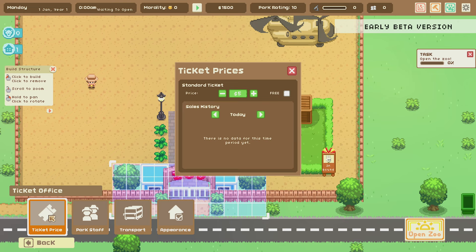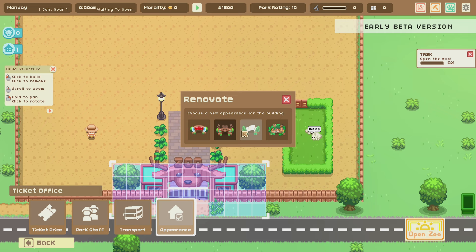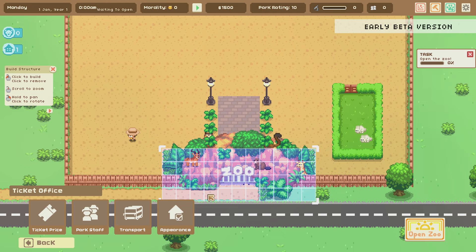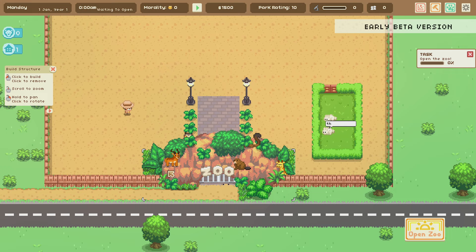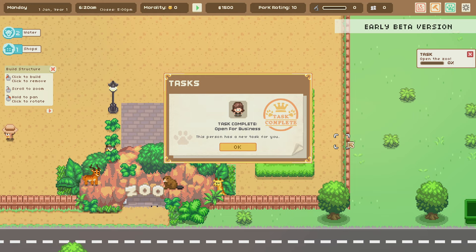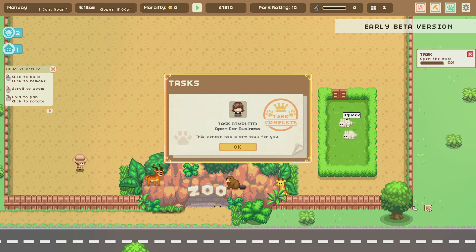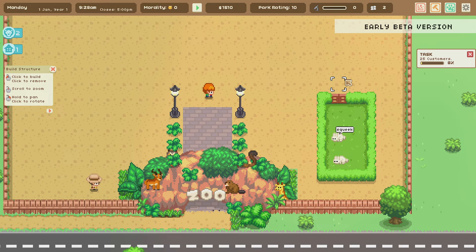We're going to open up. At the ticket office we can adjust ticket prices, handle park staff, transport, and there's an appearance section where we can change what our zoo looks like. I hit the big 'Open Zoo' button — my microphone was actually obstructing that button in the corner! In any case, 25 customers is the current task — we just need people to come in and see the bunnies.